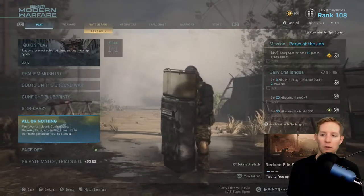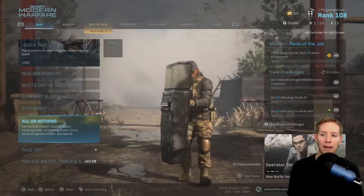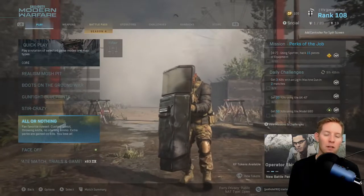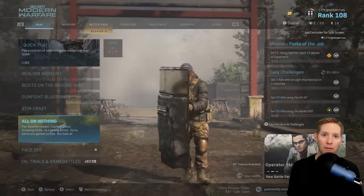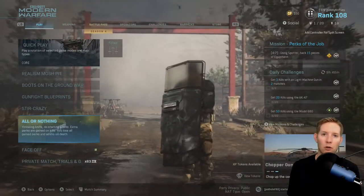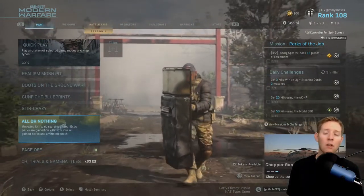What it says here is a fan favorite rule set: custom pistol, throwing knife, no starting ammo, extra perks are gained on kills. You lose all gained perks and ammo on death. So you start out with a pistol with no ammo and a combat knife and a throwing knife. As you progress you earn ammo for your gun and extra throwing knives that you can pick up as you earn the scavenger perk.